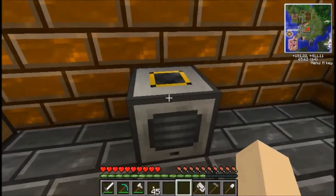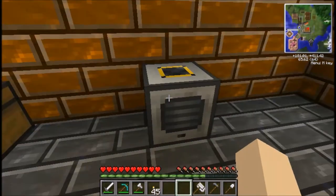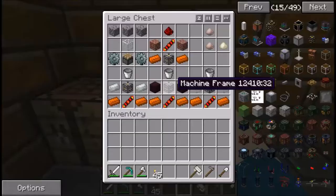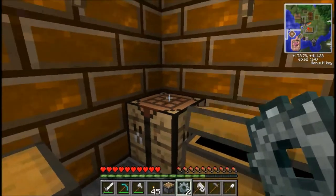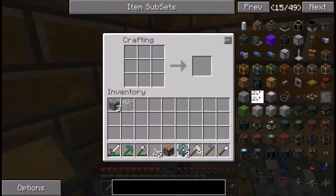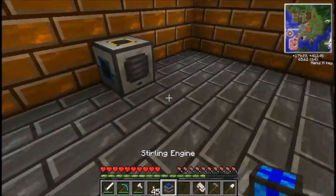Your pulverizer requires power to work. The best way to power it straight away is a sterling engine. To make a sterling engine you need cobblestone, stone gears, and a piston. Stone gears are made with sticks and cobblestone. Put the stone gears at the bottom left and right, the piston at the bottom center, a piece of glass in the center of the crafting table, and three cobblestone along the top row — makes your sterling engine.